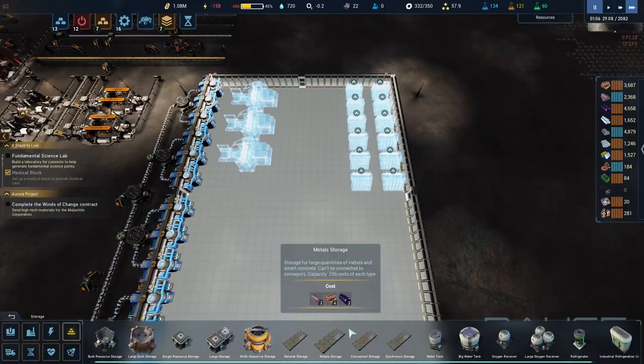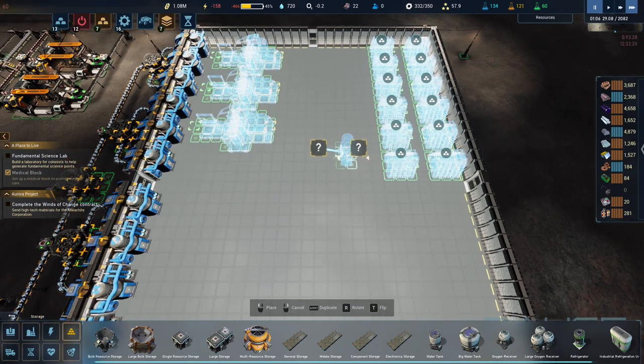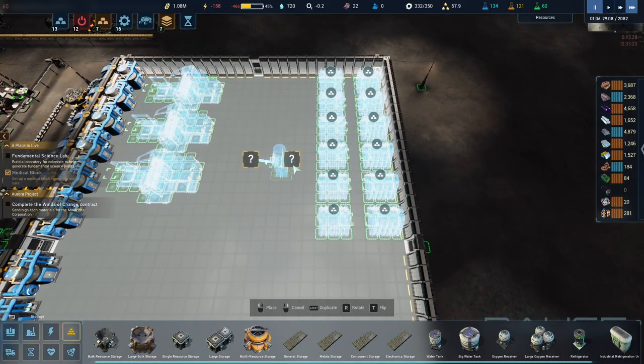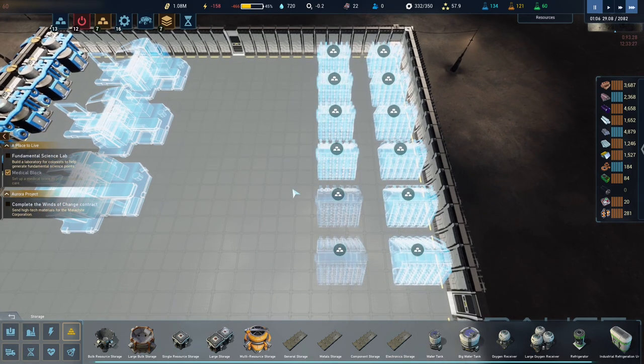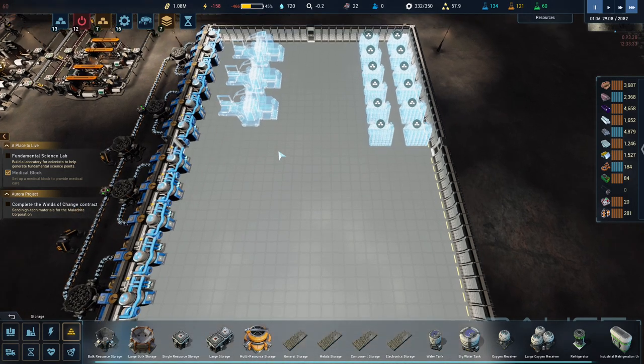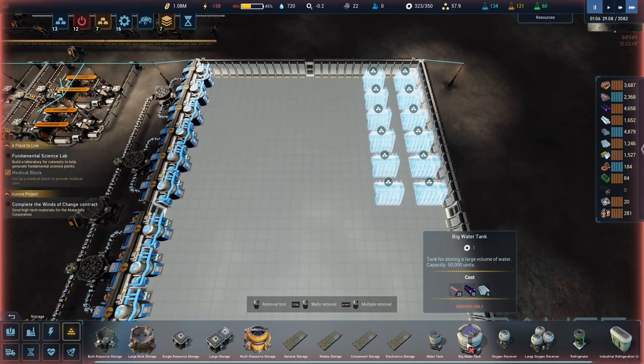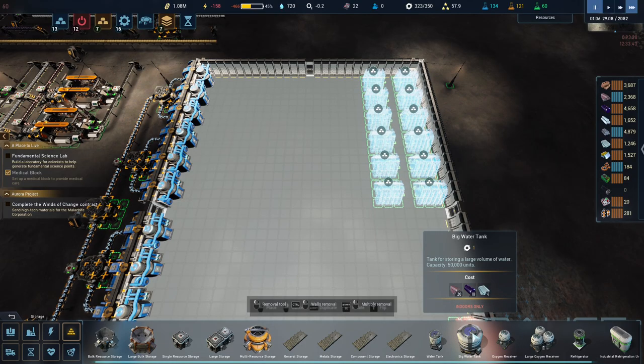I'd like at least one fridge storage, multiple realistically. There's no way for me to evenly distribute stuff between all of these guys, so some are going to get more than others. Let's remove those and move these back because we want to put in big water tanks - although actually big ones use CPU and I didn't realize that. The small ones don't, so maybe I'll put small ones in.